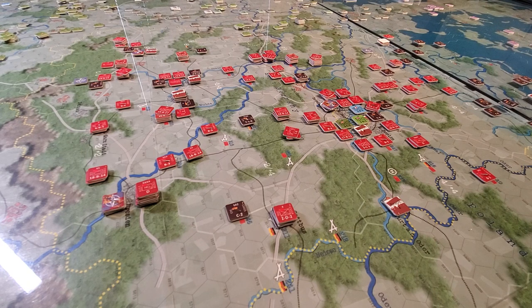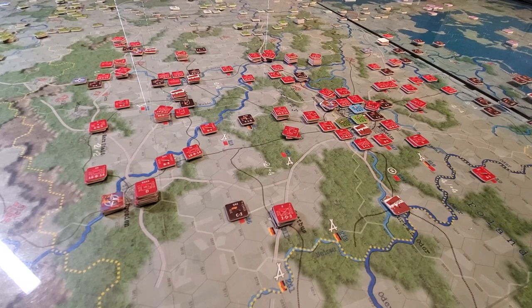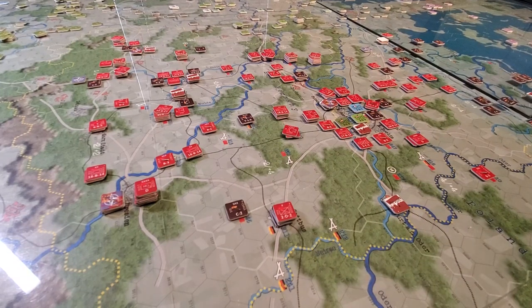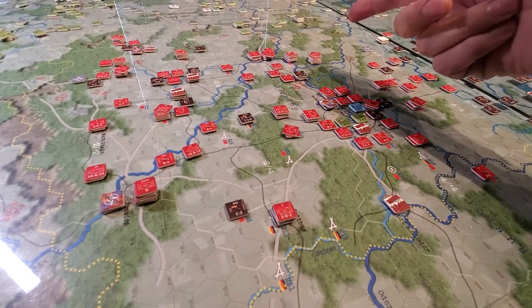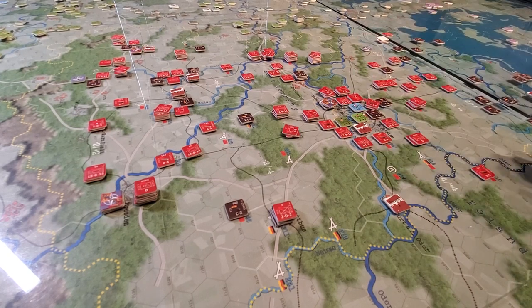Depending on where they are, they have to be in a city or an urban area, and you can put more than one. The Soviets' job will then be to bring forces to bear to remove those revolt markers, simply by attacking them. If there are four revolt markers in a city, it'll be the combat factor divided by four. If there's one, it'll be divided by one, et cetera.